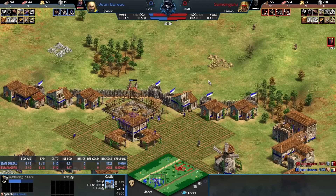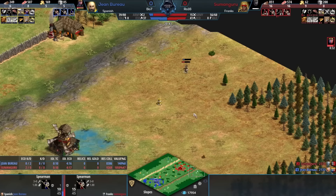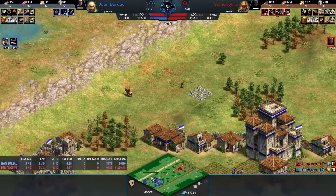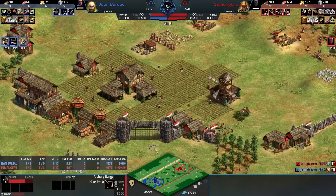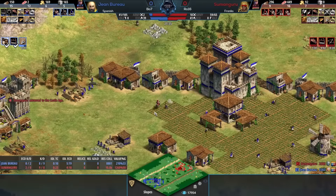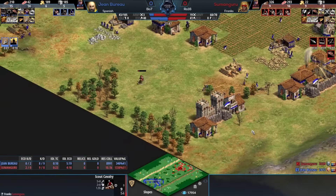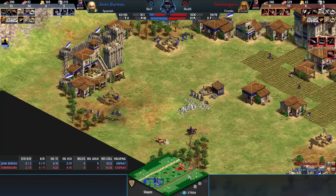Conquistadors are going to be on the way - it's a really strong unit - and I think Jean Bureau, this is why he picked the Spanish, this is kind of the position he wanted to be in. He would have wanted to avoid losing those two villagers though. One of the most interesting aspects of Age of Empires compared to other RTS games is that you can only get additional town centers once you get to Castle Age, which means you can't just sneak in an extra hatchery or nexus like in Starcraft. Losing a single worker in the early game has that compounding effect that you really feel it.